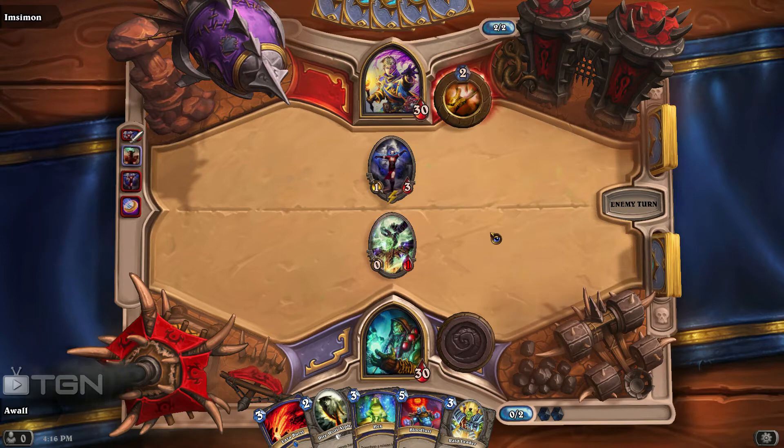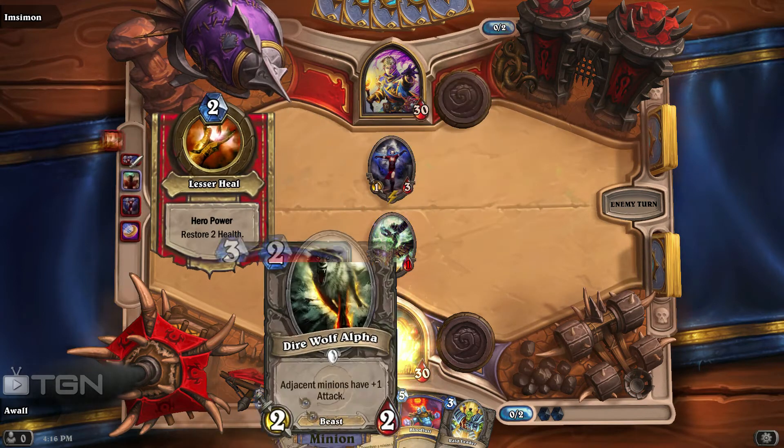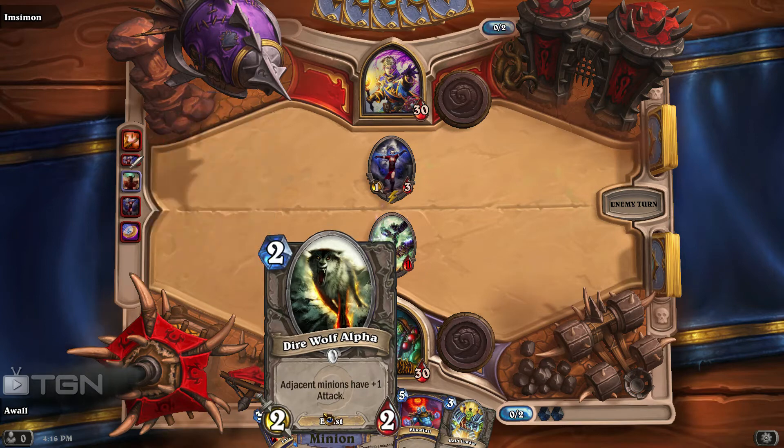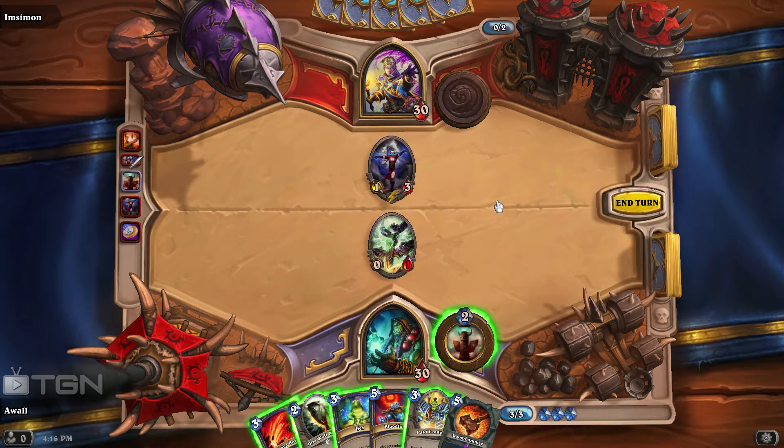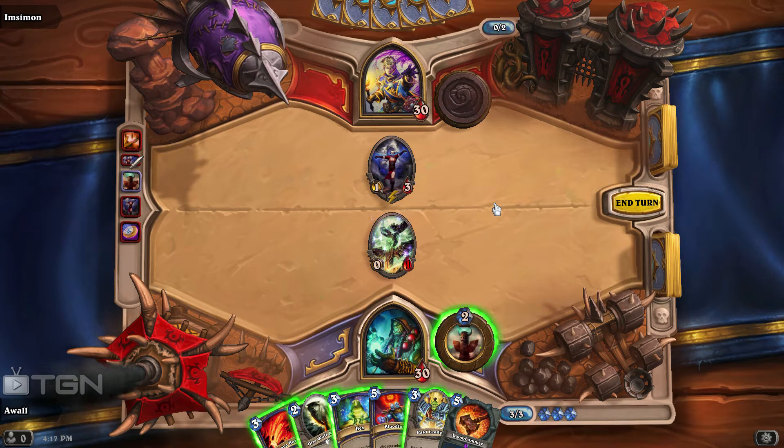You don't want to give your opponent the opportunity to play spells early when they have a card like this. And by dropping a desirable minion on the board, that's what Priests can do. They tend to have every card they could ever imagine to take down every type of minion.